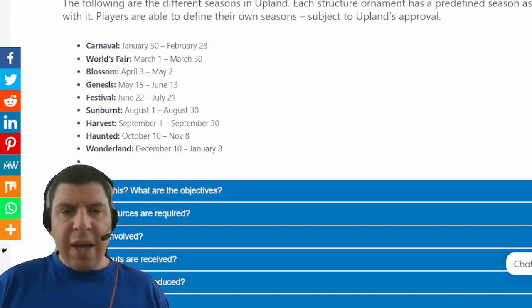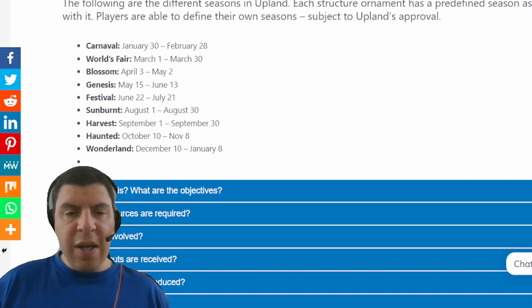With each season lasting approximately a month, that's nine seasons or almost nine months out of the year. So collectively, you can expect to decorate your home with some sort of ornament for 75% of the year.